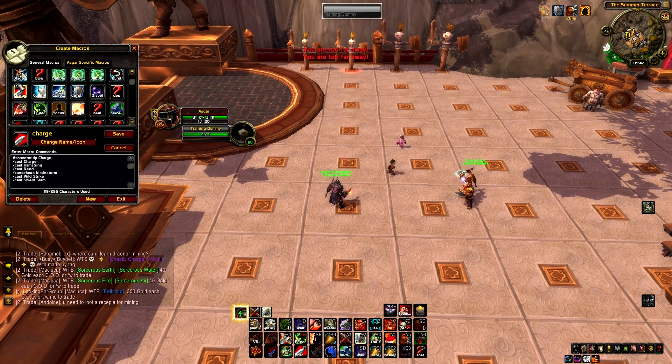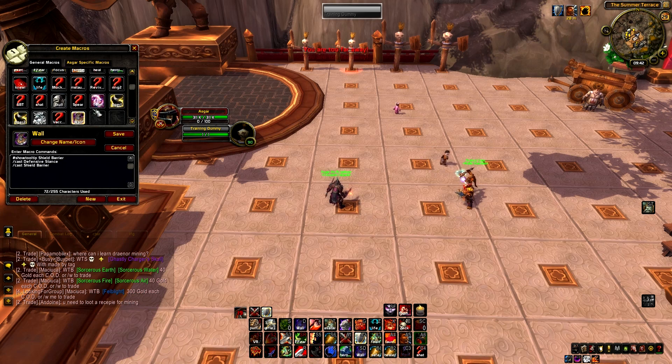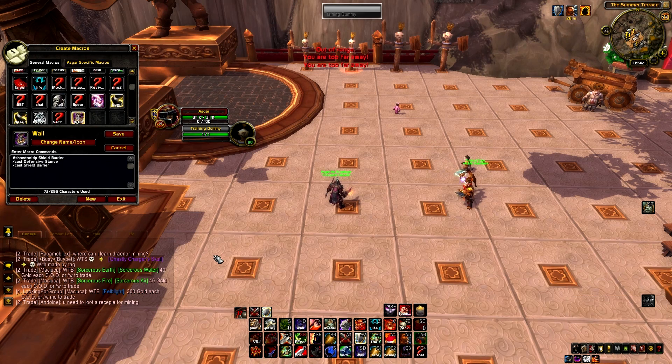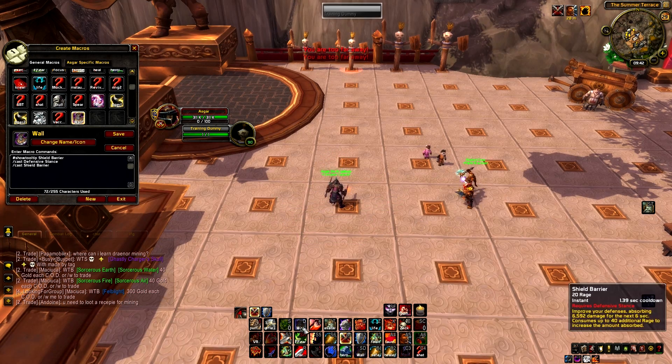I have a Heroic Throw macro, but it used to be good when Throw was still in the game. Since Throw isn't in the game anymore, this macro is pretty much useless now. I also have a Wall macro that casts Defensive Stance and Shield Barrier together. You used to need to switch to Defensive Stance before using Shield Barrier, so I macroed it, but I don't think it's even necessary anymore.